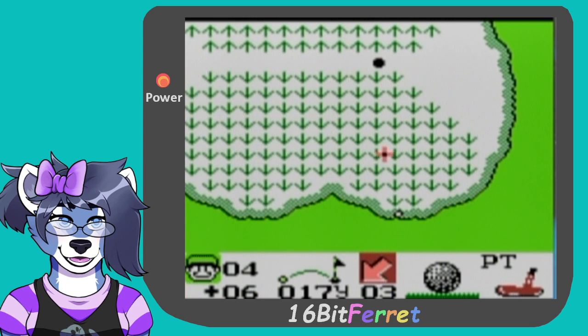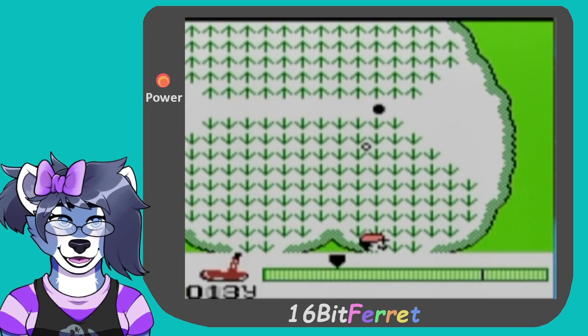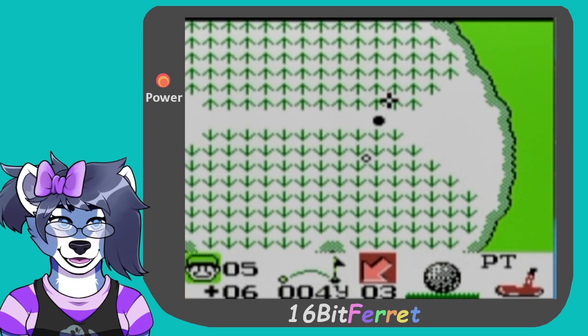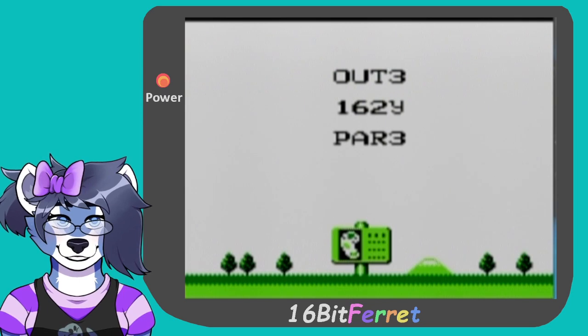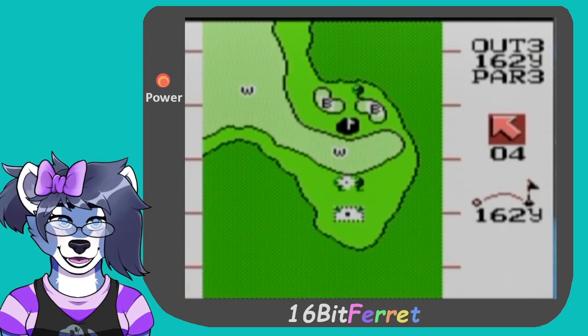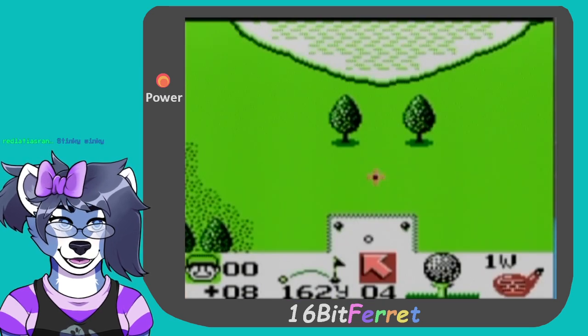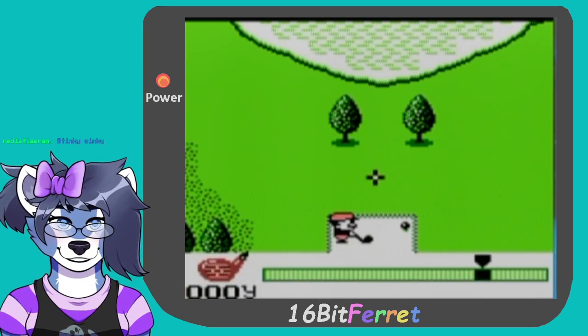So we want to go for about half power. We want to go for about quarter power. Nice. Look at us go, look at us do our thing. We don't want to go for that — we want to go for a three wood. Yeah, stinky winky, he's a big stinky boy.